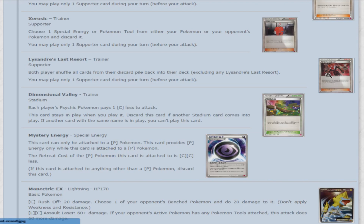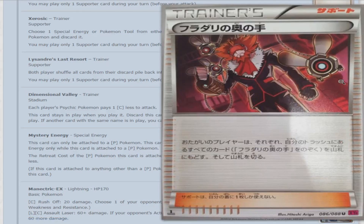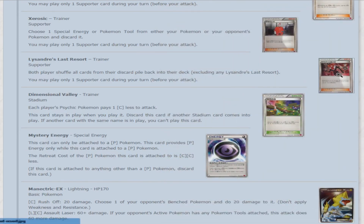Next is Lysander's Trump Card — a great card in my opinion. Both players shuffle all cards from their discard pile back into their deck, excluding any Lysander's Trump Card. Very, very cool — essentially making deck outs impossible. Of course we've got the obligatory Papa Roach reference here: 'Cut my life into pieces, Lysander's Trump Card.' Had to be said.